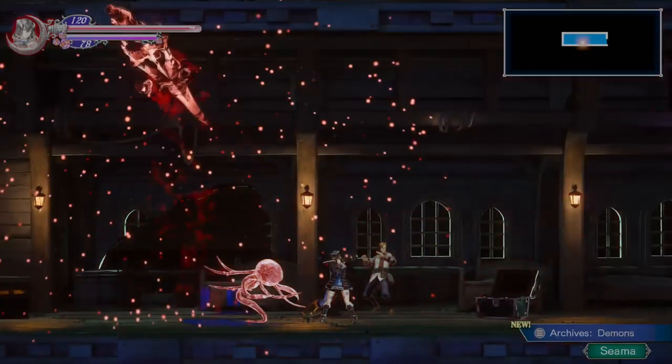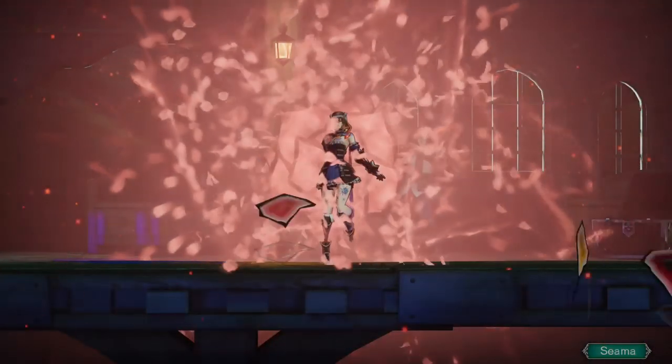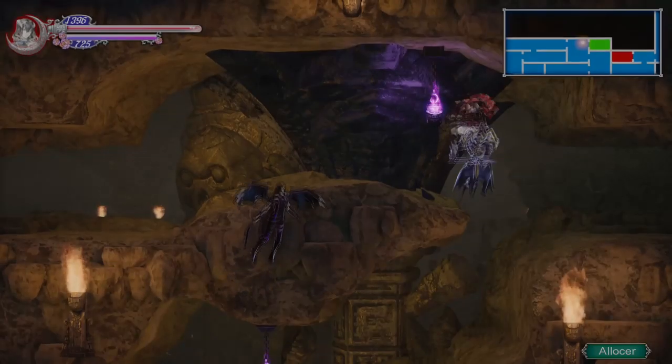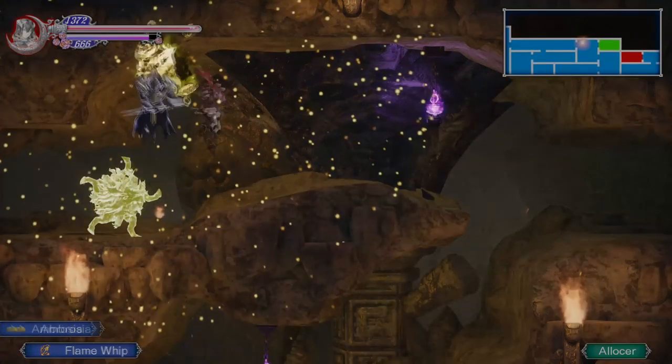You play Miriam, who is a shardbinder. She can fuse with demonically charged crystals that come from demons she defeats to gain new powers. This creates the basis for the incredible amount of abilities you'll gain access to as you progress.